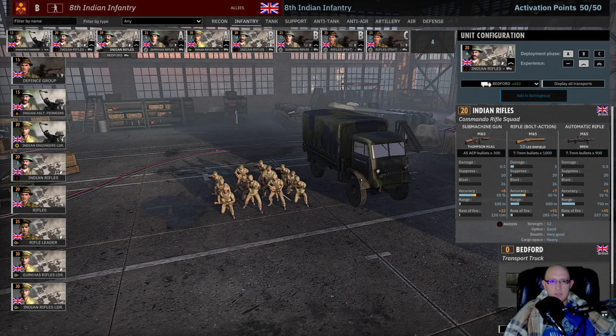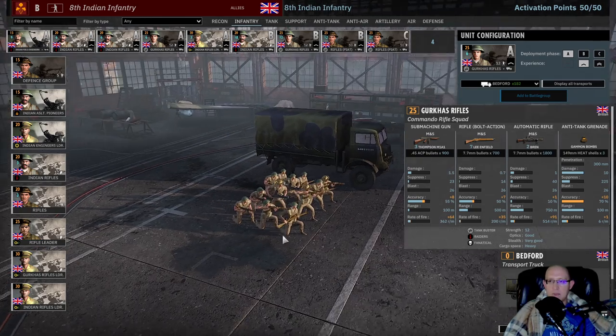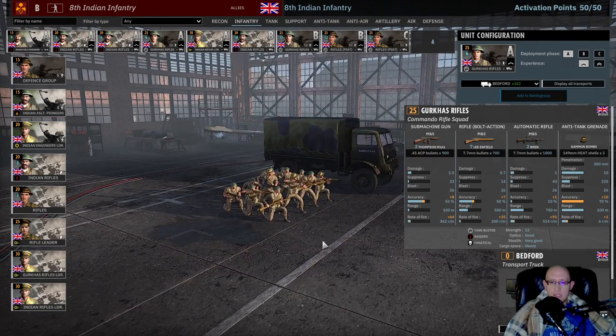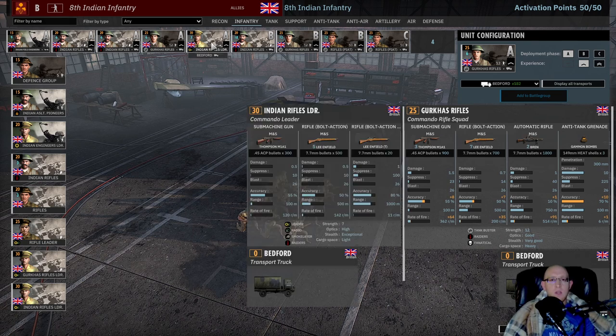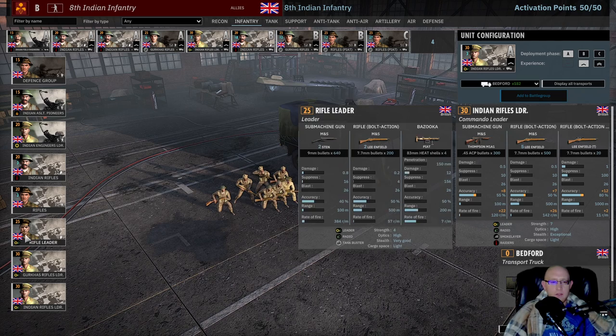Gurkha Rifles are absolutely fantastic. These guys are fanatical raiders with AT grenades, double machine gun, three Thompsons, and 12 men — absolutely phenomenal. You have to bring them at one vet, which is probably what you'd do anyway. If there were a third card of these I think this division would be absolutely busted, because you could bring them in C phase and have infinite Gurkhas. They're so significantly better than their Indian rifle counterparts, especially because of that double machine gun and the three Thompsons at close range.